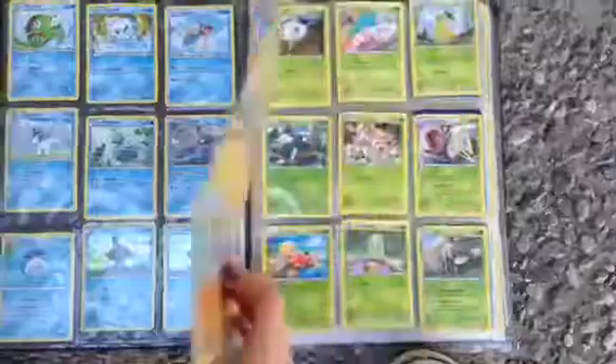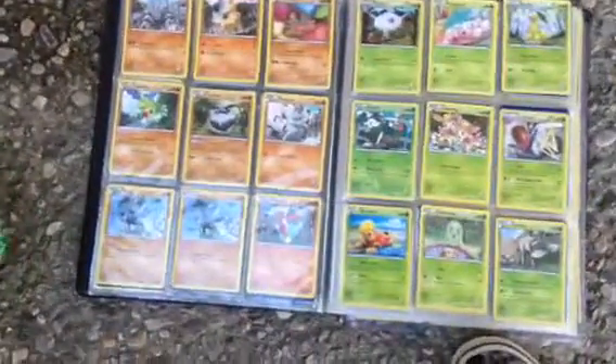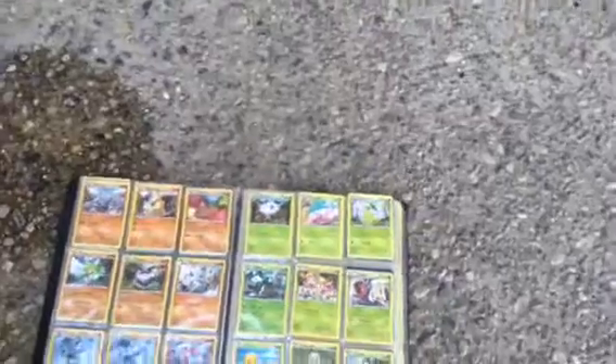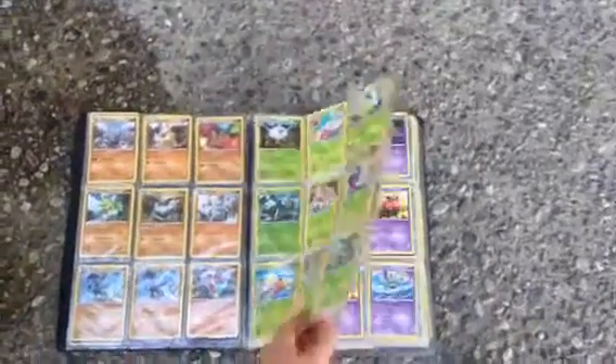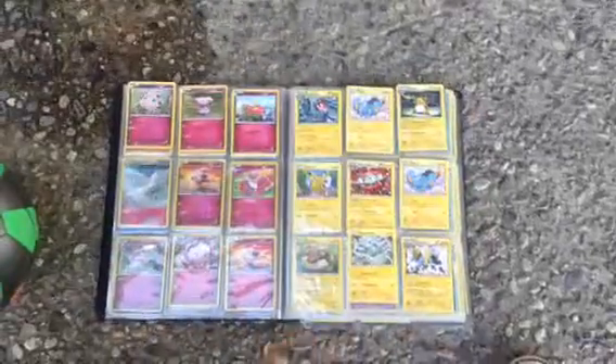Okay, and then the third page: punch persons. Punch persons? Dude, I don't do Pokemon! And then the fourth page: punch persons. And then the fifth page is a bunch of random... Grass type. Grass type.